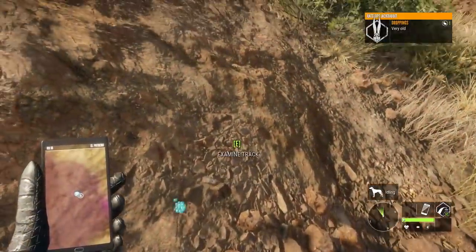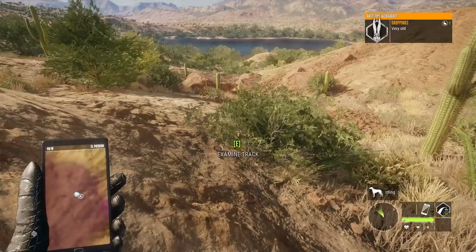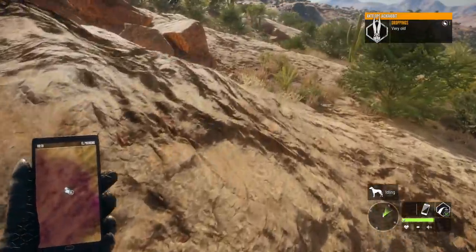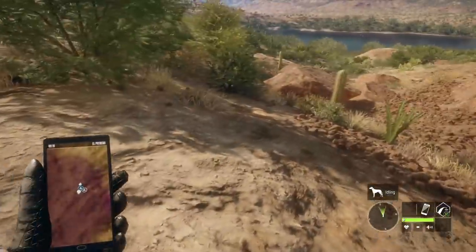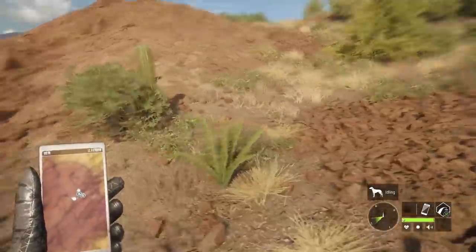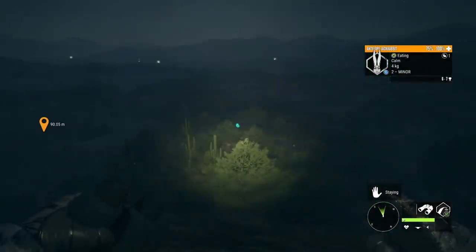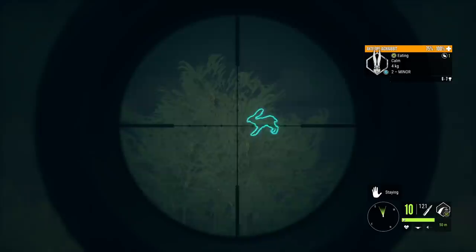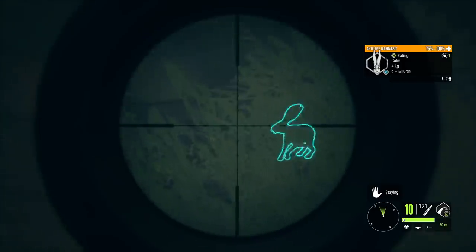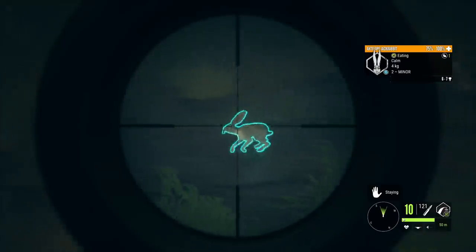We are at least on the right trail - max weight estimate and gray fur type - but we don't even have a direction to travel right now, so it's going to come down to running around and finding another blue track. As soon as we found the feed zone I decided to reset the time and go check it out. A 6 to 7 estimate is a good sign - it may be level 2, but 6.3 is diamond, so he doesn't have to be much into that estimate to actually make it.